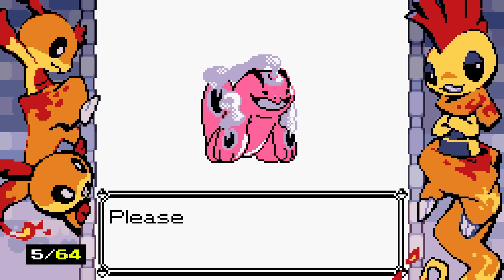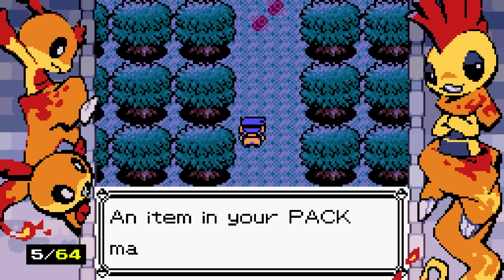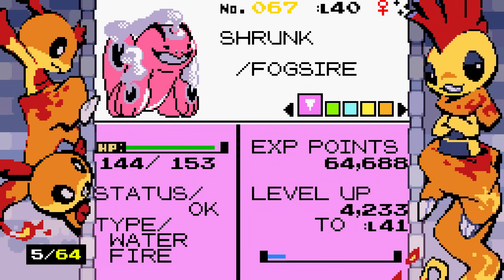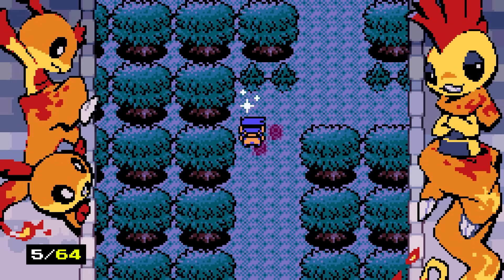Wait — Flamethrower?! Are we changing types? Let's get rid of Muddy Water. We are a Water-Fire type — I'm so on board with this! I saw on Twitter that someone was making fake Pokemon that could only be obtained if you have a shiny and evolve it. That should be a real thing in actual Pokemon.